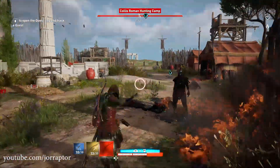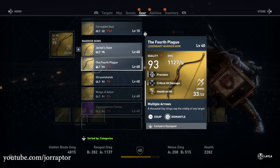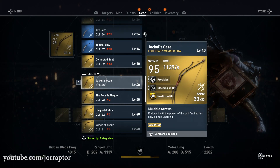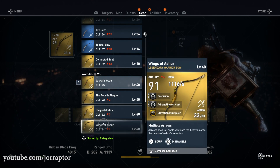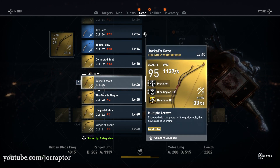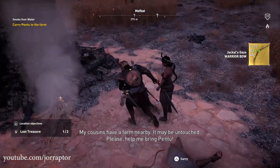Losing this weapon really sucks. And it's not that people accidentally sold it or dismantled it, because that is not possible with the Jackal's Gaze. This weapon is one of the few weapons that you have to keep. You get it at a level 15 side quest called Smoke Over Water, and after that you keep it forever — until Ubisoft takes it from you.